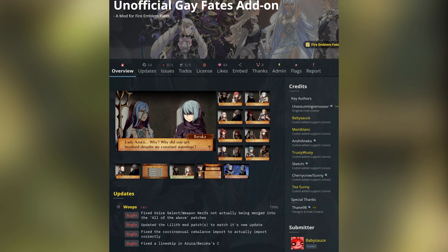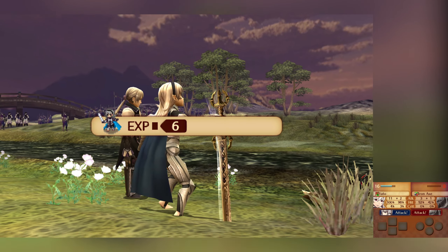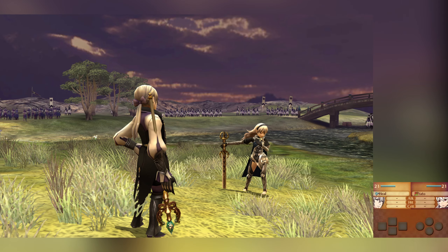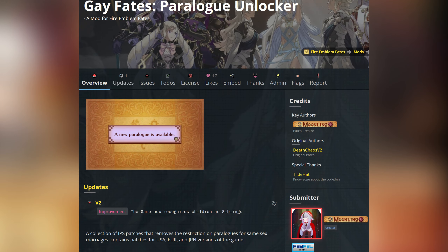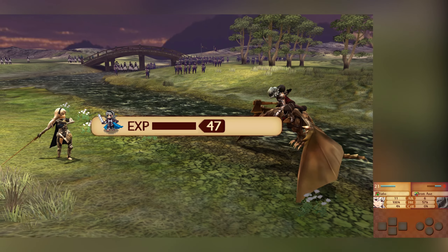And finally, we have the Unofficial Gay Fates add-on mod, which is an expansion of the expanded same-sex marriage mod. While the base game allows Corrin to marry someone of the same gender as them, this is restricted to only one option per gender and is only available for two out of three paths, and doing this will also lock you out of two separate child units. This mod not only expands the potential partners for Corrin, but also allows many of the other characters to marry partners of the same gender as them. As of the making of this video, over 350 custom supports have been added to the game. If you're worried about losing the child units, there is also the optional Gay Fates Paralog Unlocker mod, which will naturally unlock paralogues if parents get married. The base mod accounts for this and even has unique dialogue with the new potential parents of this mod.